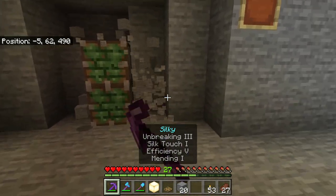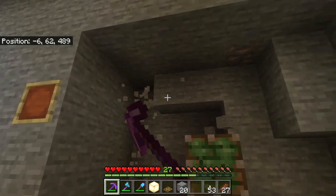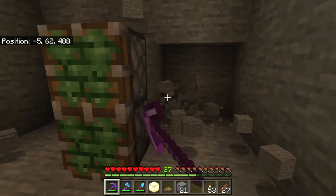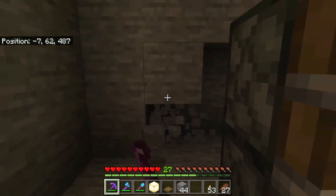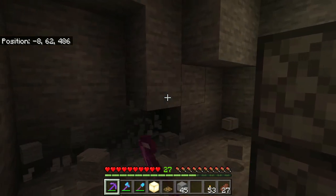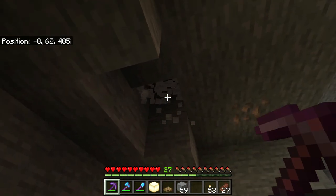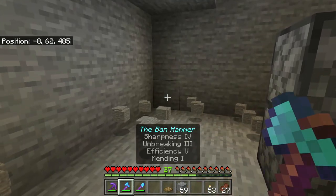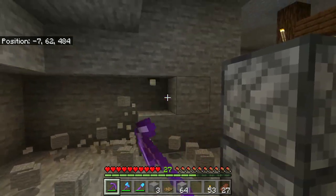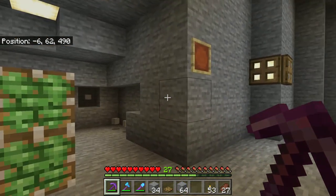I'm also going to start by digging out a big area to work in, because I really don't like working in cramped spaces. We're going to have a lot of redstone circuitry going on behind this area. I'll throw a frog light up in the ceiling to light things up back here - though I'll probably just throw a couple of torches back here when I'm done, since I love my frog light.